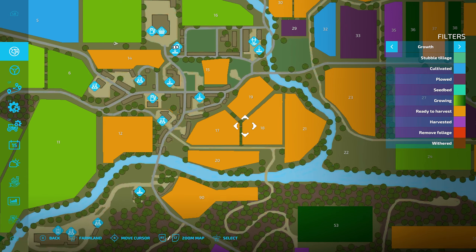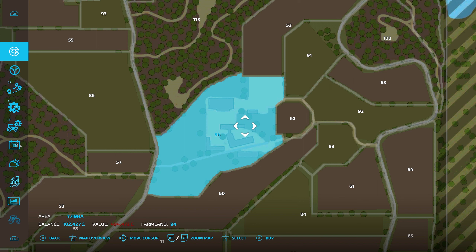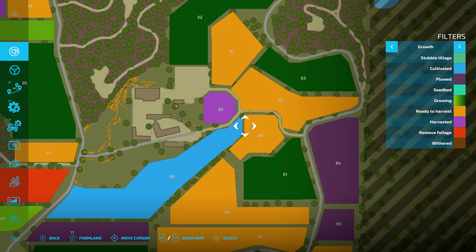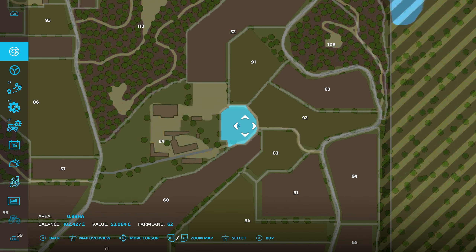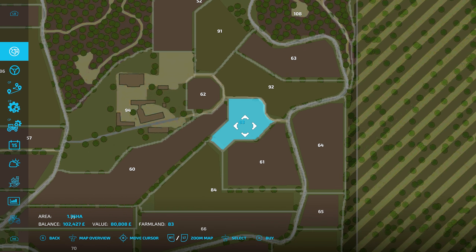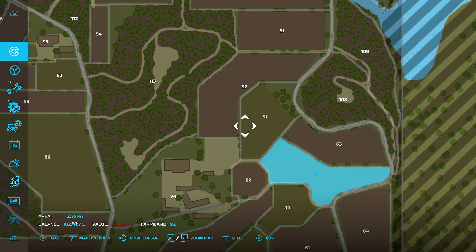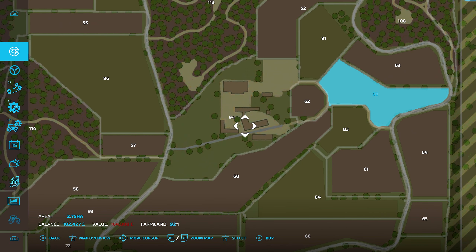I was also wondering whether it might be worth going down here - this is the big main farmyard that's got cows, chickens, sheep, everything on it. Maybe we should buy a field around here so that when we eventually can afford the main farm we're already nearby. Something like this at 53k, or that one at 141k - we're not far away. Maybe the 83k one or the 92k one - they're not out of reach.